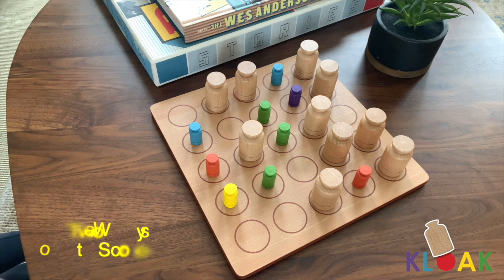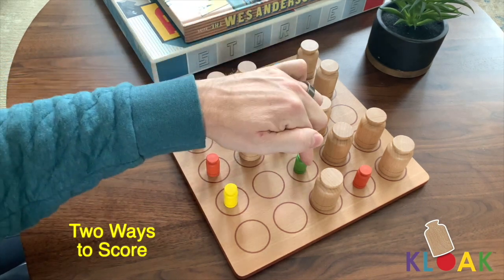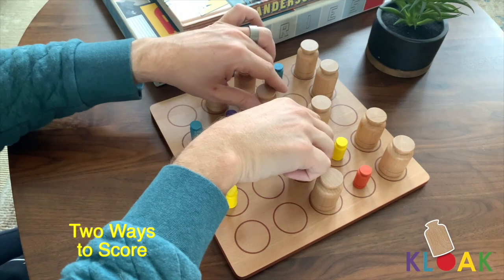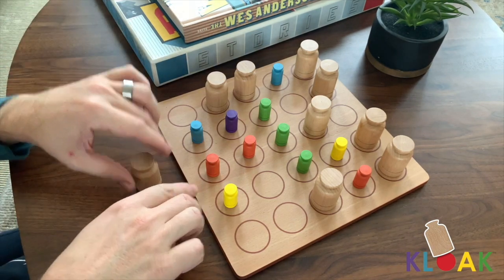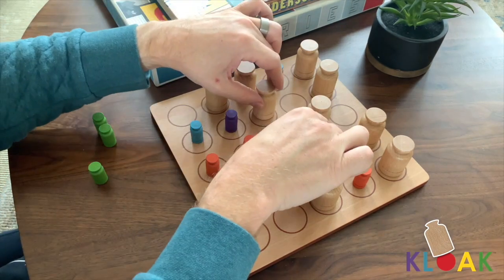There are two ways to score. Move a small piece so that three small pieces of the same colour are in a row. Or lift up big pieces to uncloak three small pieces of the same colour in a row. Whenever you score, remove the three small matching pieces from the board and place them near you.